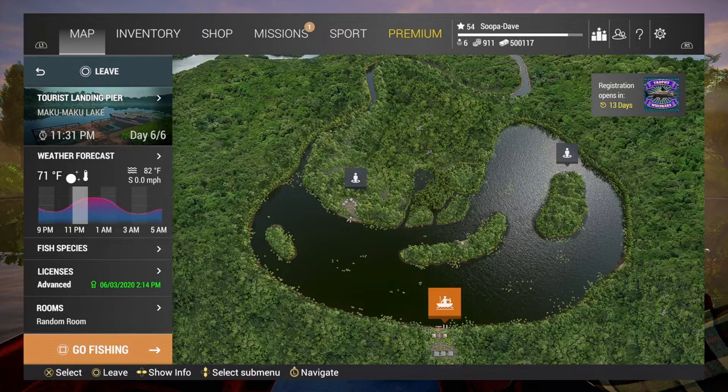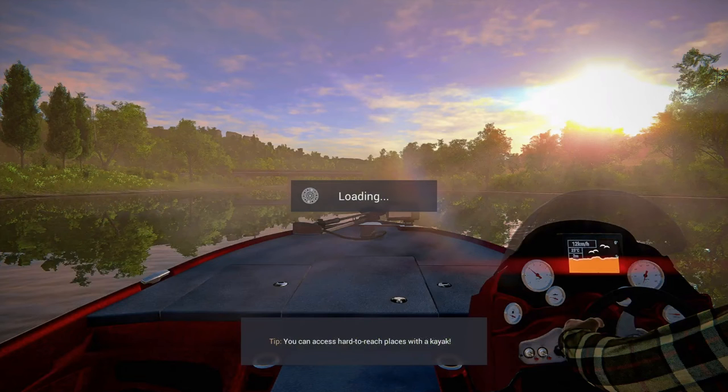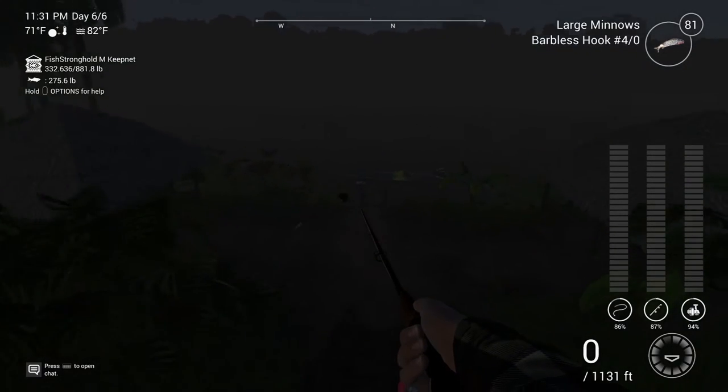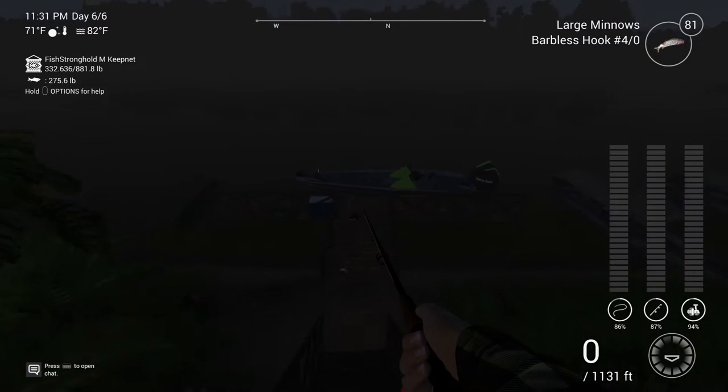I'm going to take you to the spot. You're going to want to go to Tourist Landing Pier, and we're going to go to a private room. Once you load in, you're going to want to walk forward off the dock and come down to where your boat is sitting — you'll want to use your boat.